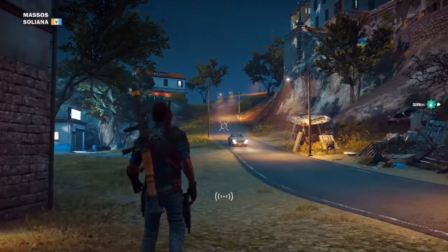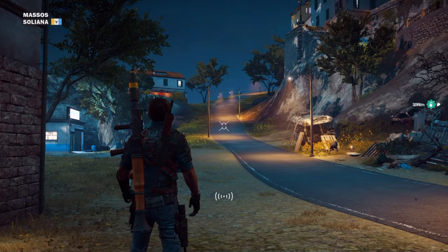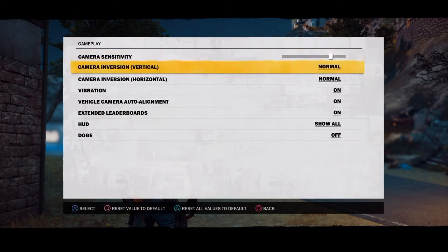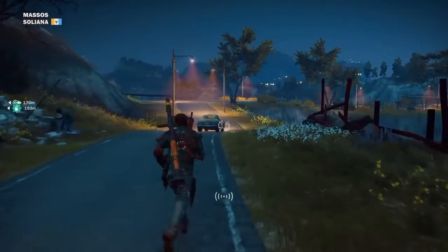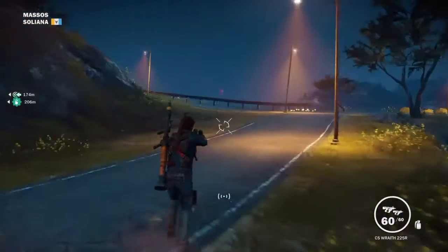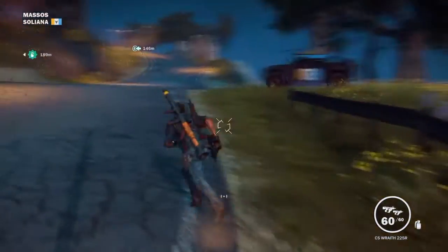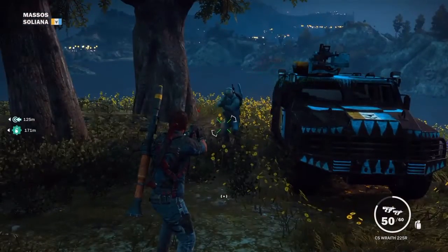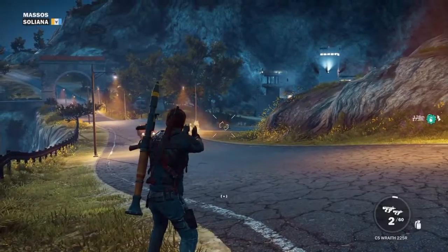To activate Doge Mode, press Options on PS4 or Start on Xbox One, go into Options, then Gameplay, and it will say Doge — toggle it on. Whenever you blow up stuff or shoot enemies, words will come up on the screen. For example, shooting someone near a car causes those words to appear on screen. That is Doge Mode.